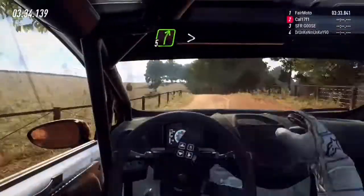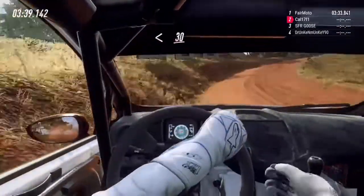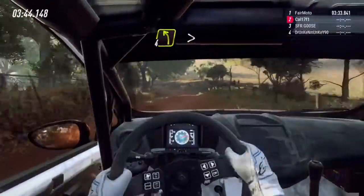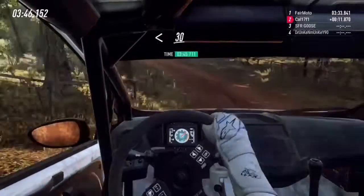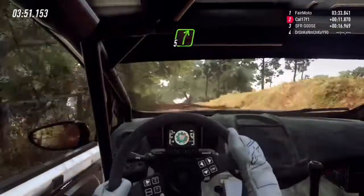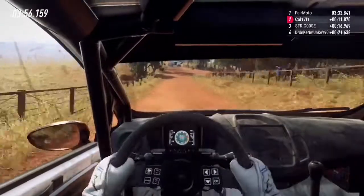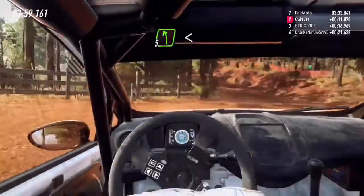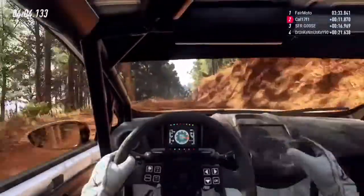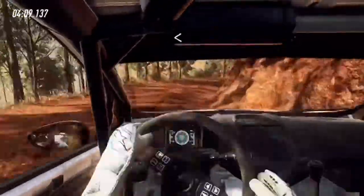30, slow five left long, tightens two over crest, opens 30 downhill, four left long, tightens, opens over crest, 30, keep left of a long crest, 30, five right long, slow 30, turn square right, unseen, into five left, opens, into five right of a crest, continues of a long crest, into five right long, tightens two, don't cut.